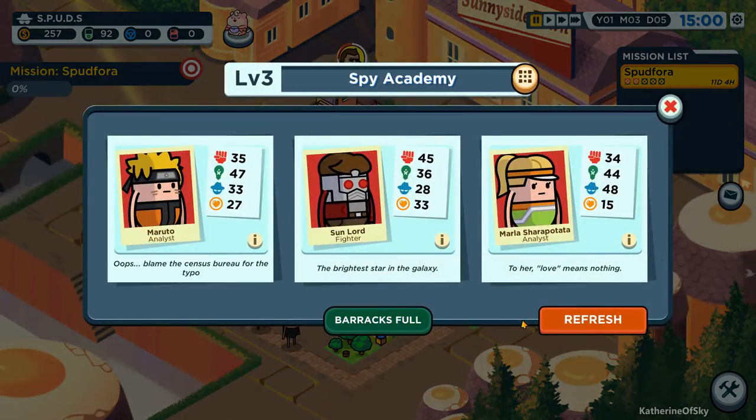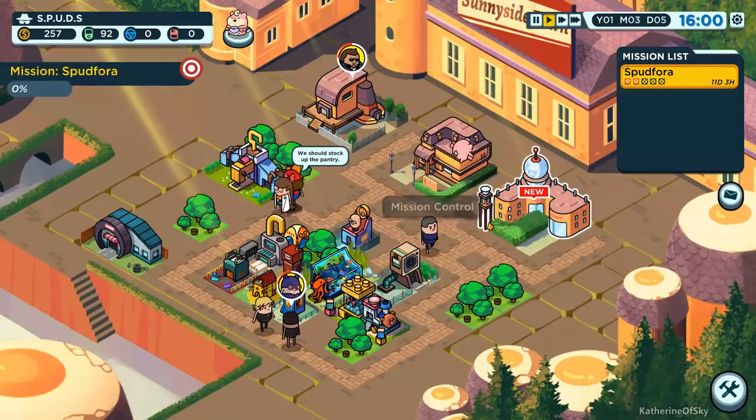Spies are ready for hire. We've got Maruto, Sun Lord, and Marla Shurupotata. Oh, that's so funny.